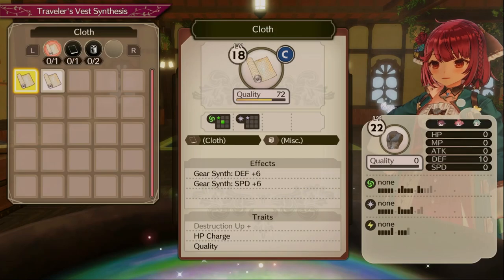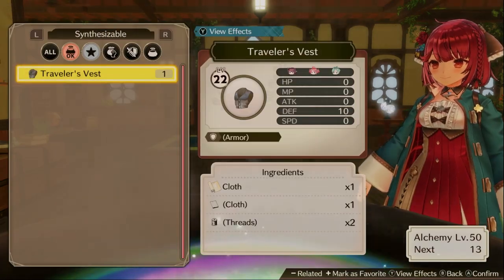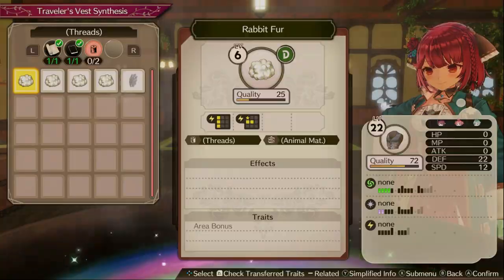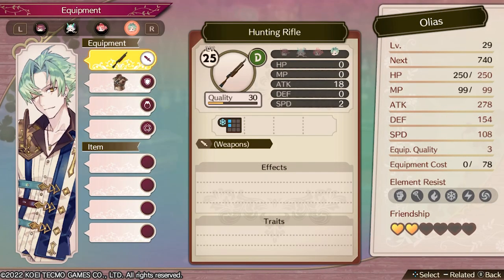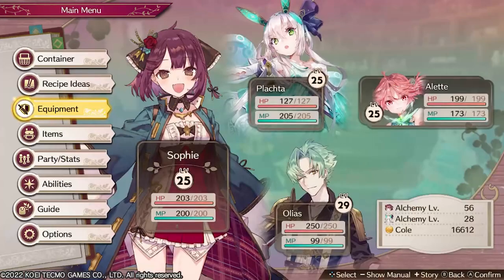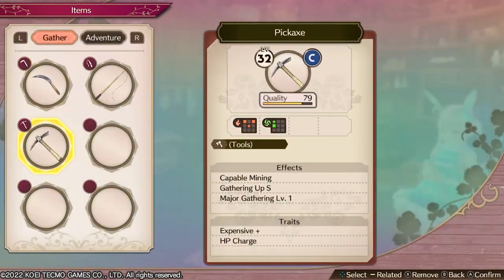Do synthesize everything that you unlock, whether it's from Sophie or from Plakta. This is very important for getting better gear and unlocking more recipes — it's all about making your characters stronger. You also have an alchemy level, so the better you get at it, the better gear you can unlock. And finally, remember to equip your gathering tools as well as everything you synthesize as consumables; if you don't do that, you won't be able to use your tools in the world.